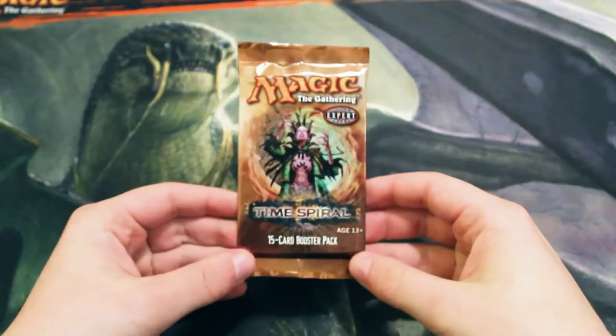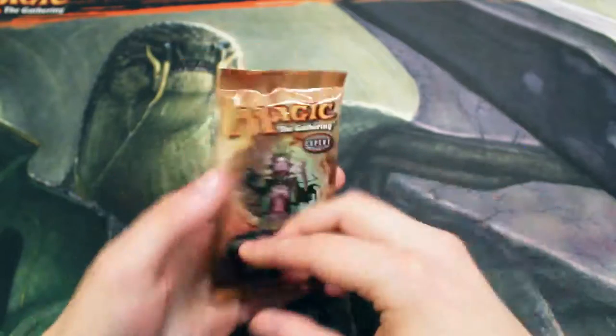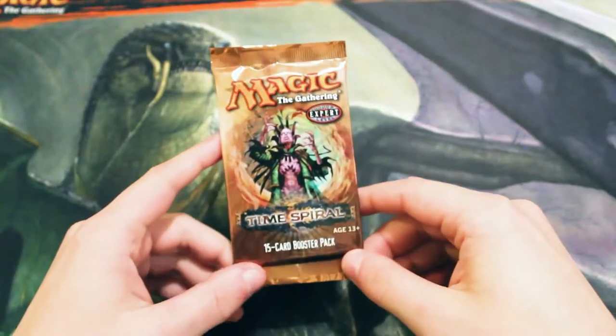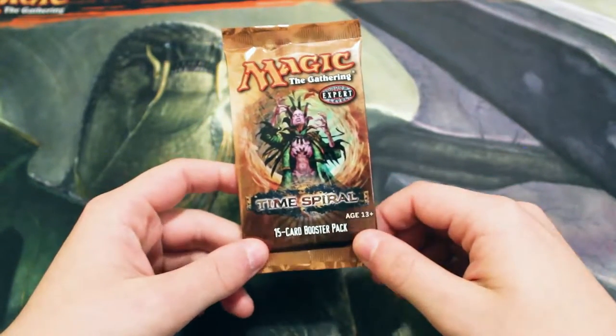Hello and welcome to the Wednesday episode of our Crack-O-Pack series. This time we are opening up Time Spiral. This is one of my favorite sets in Magic. There are a lot of really cool tribes and cool cards, including the time-shifted cards, which are sort of flashback cards from the past.